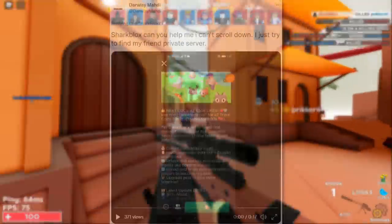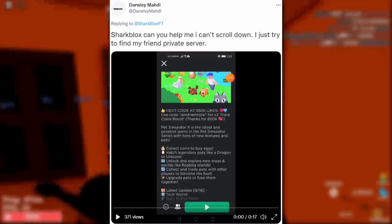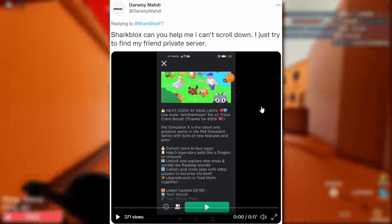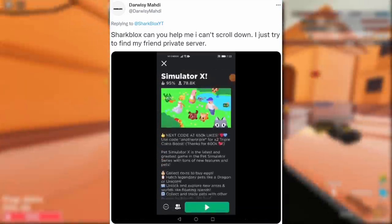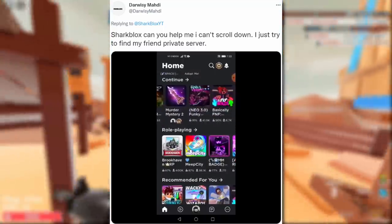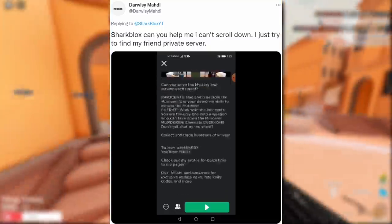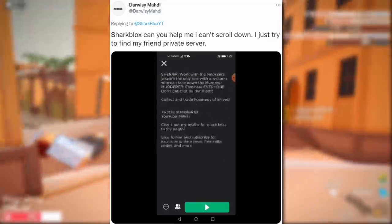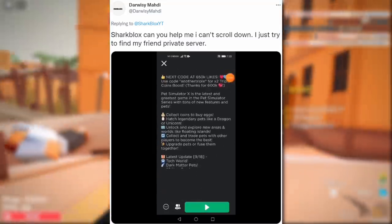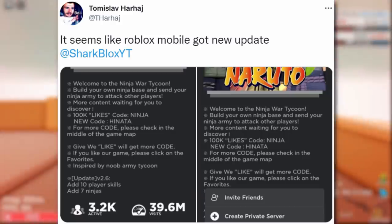The first one is a video sent to me by Darwesi who said: 'Sharpblocks, can you help me? I can't scroll down, I just tried to find my friend's private server.' So this is one of the new Roblox mobile app updates — they selected Pet Simulator and tried to scroll down on the game page, but it's not showing private servers, badges, or public servers. Many people were asking if Roblox was broken.